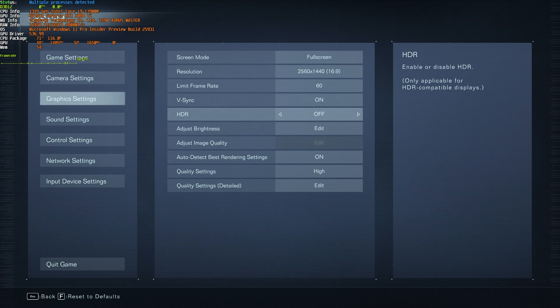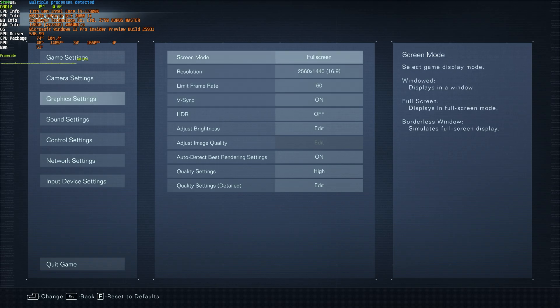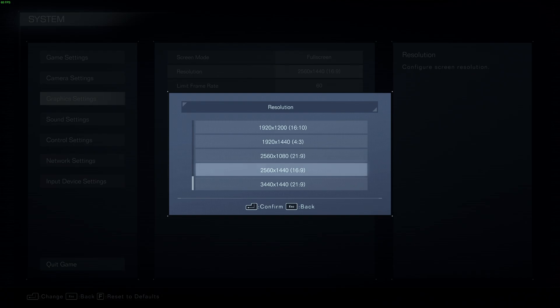If you have HDR on and your monitor's HDR is enabled as well, it'll probably look just as good, if not even better in-game, with very minimal performance impact. While we're here in the graphics settings section, we should start at the very top with screen mode. I'd highly recommend setting this to full screen, as this will give you the highest possible performance and lowest possible input latency, which is what you'll definitely want for this game. As for resolution, it should match your monitor, or at least be a compatible resolution.